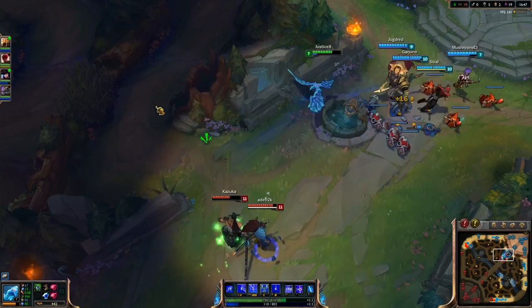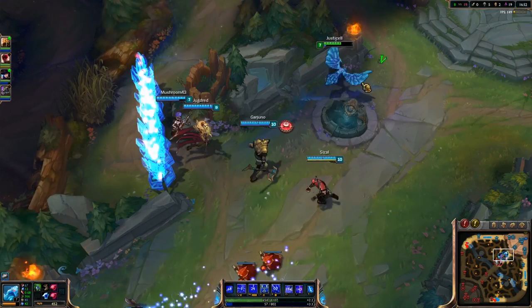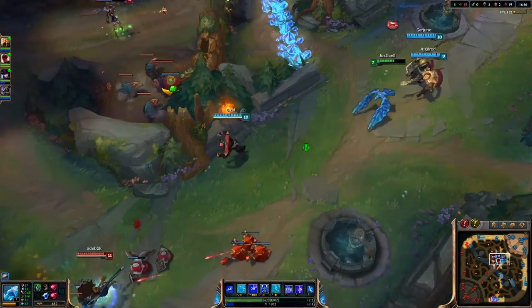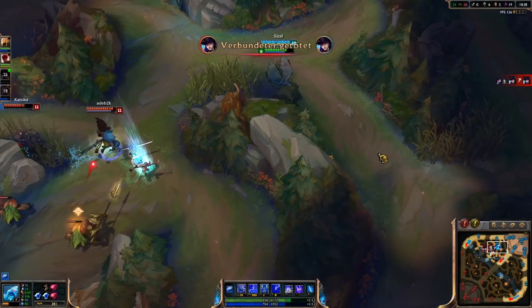I know Caitlyn's gun is broken so I have to protect her from dying with this wall, but she flashed over it with her skill, which is why she died just a moment later into the game.